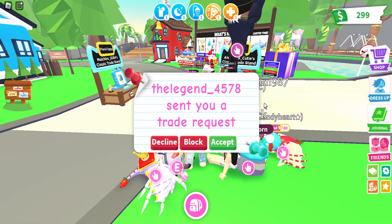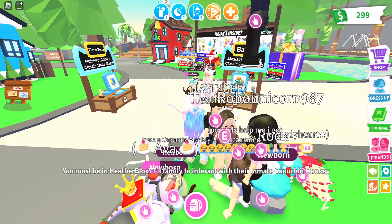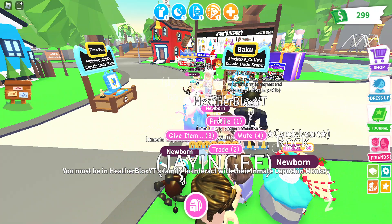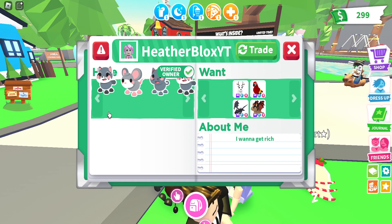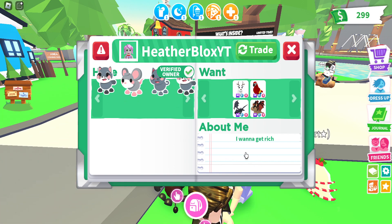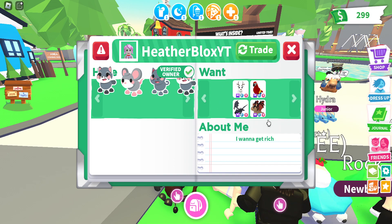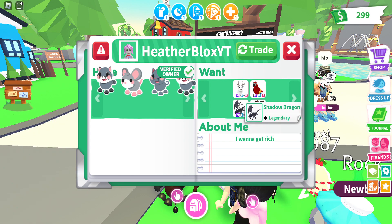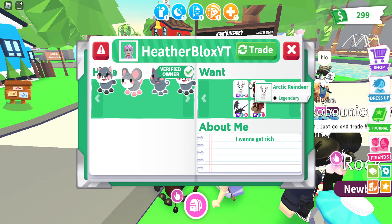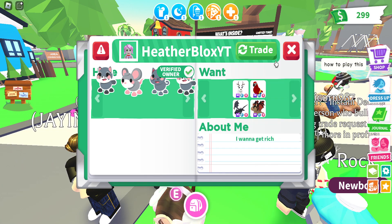Oh, there's this person and everyone's calling her a liar — and this is actually the person whose profile we just saw. Let's see this next person's profile. They have a half section with all great pet stickers, which is so cute. And their about me says 'I want to get rich.' They have a want section with a Mega FR Archive Rainier, Mega FR Parrot, Mega FR Shadow Dragon, and a Mega FR Bat Dragon. They really like higher tier Mega FR pets, so if you have any of these, trade them and maybe they could offer.